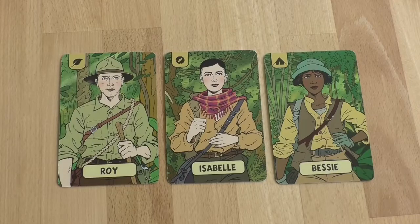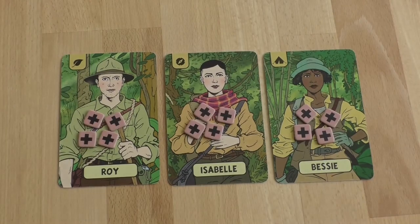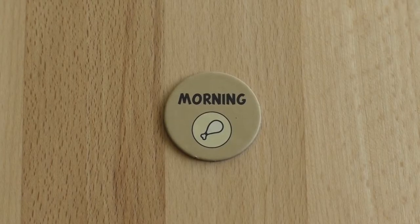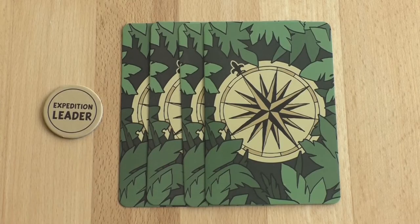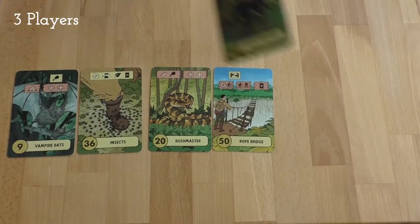Your team receives three character cards, each with a different expertise. In a medium difficulty game, each character receives four health tokens and your team starts with four food and three ammunition. Each player receives four adventure cards. A day, or one round, is split up into morning and evening. Players, starting with the expedition leader, take turns playing their adventure cards and placing them in a row in the center until each player has played two cards.